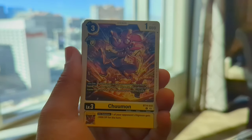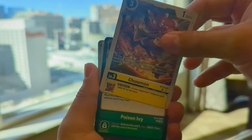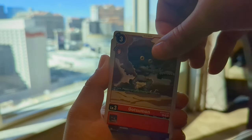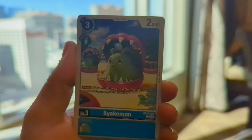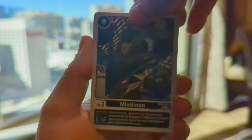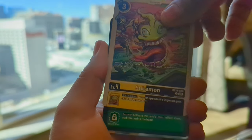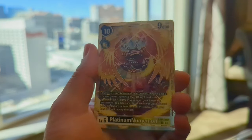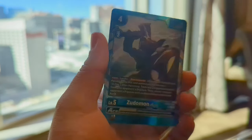We have a Choo Choo Mon, Choo Mon, Poison Ivy Mon, Gotsu Mon, Ogre Mon, Sayaka Mon, Koduku Mon, Nisi Mon, Mr. Shit there — we have Poop — Blooming of Sincerity. We have a Platinum Numer Mon as our first rare, and a Zootomon Ace. Not bad.